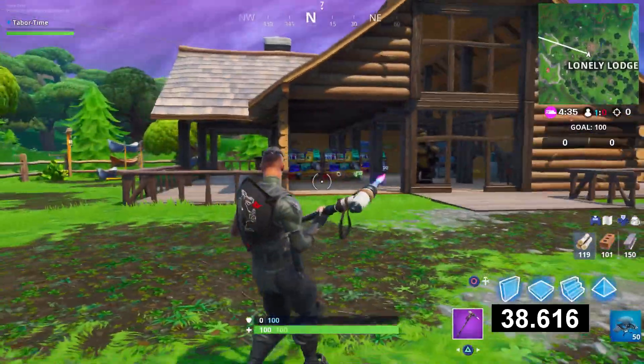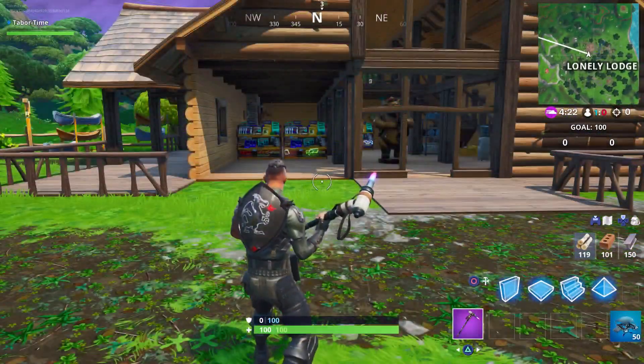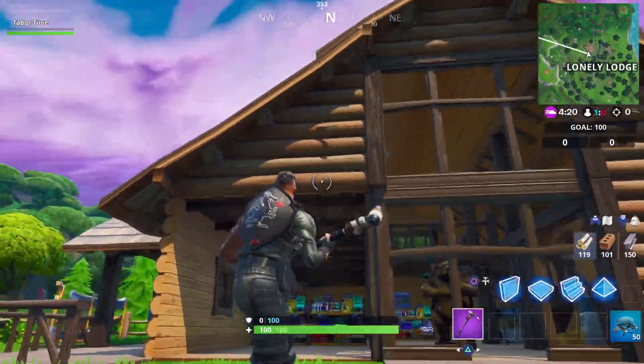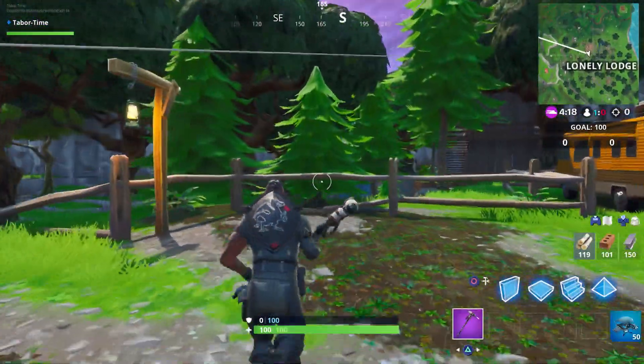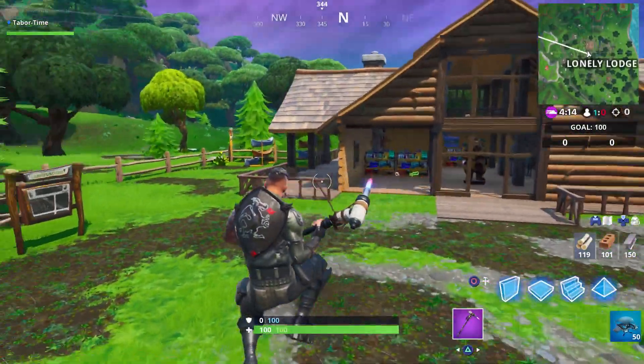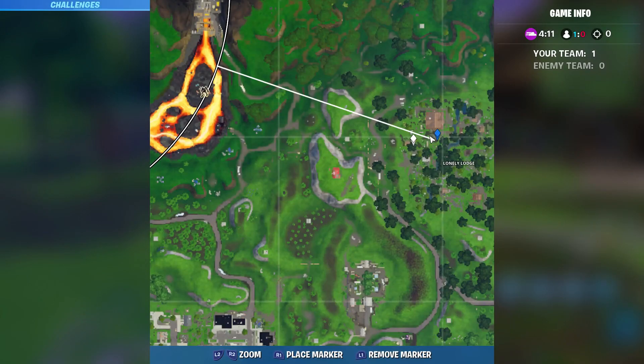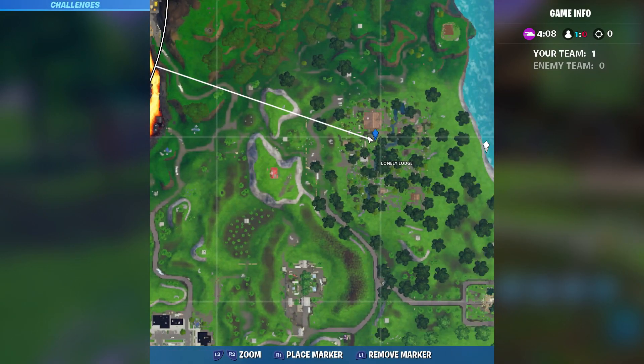Of course if other players land here you're going to have a hard time, especially if they grab a weapon and try to take you out. I even went the slow route and destroyed part of the house for wood instead of actual trees, which would give you much more. But this is the first location — Lonely Lodge has a bit of everything for your destroying pleasure.